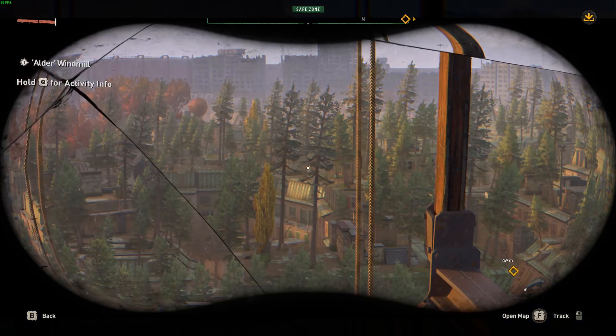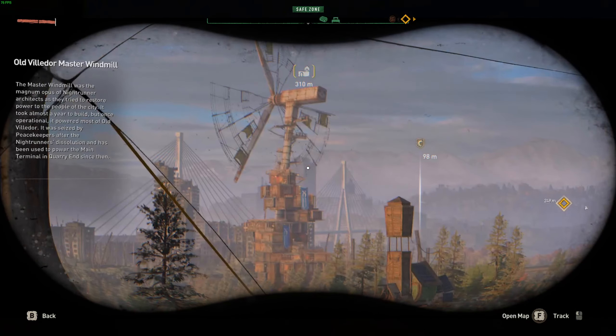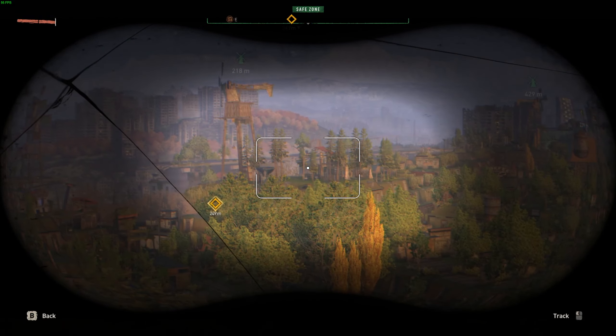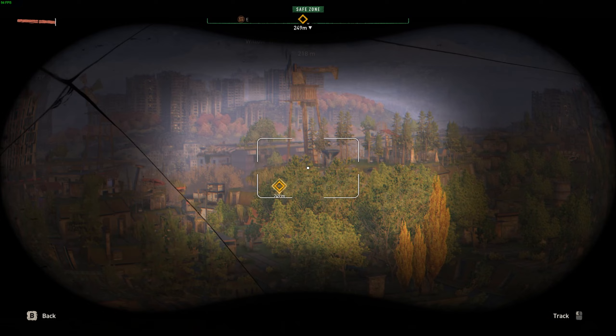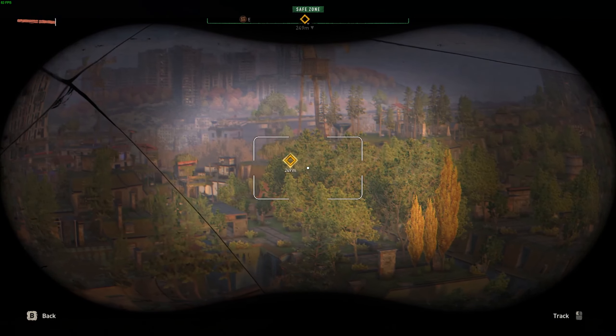Those drops — the airdrops and military hardware drops — are really worth getting and going after. This has been the Provoked Prawn. Hope you found this video useful. Thanks for watching. Be sure to check out the playlist in the description for more tips and tricks videos and fun times in Dying Light 2.